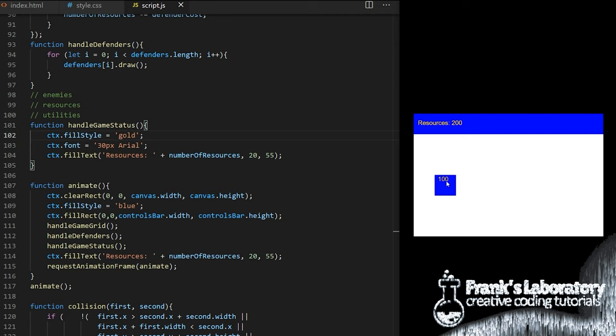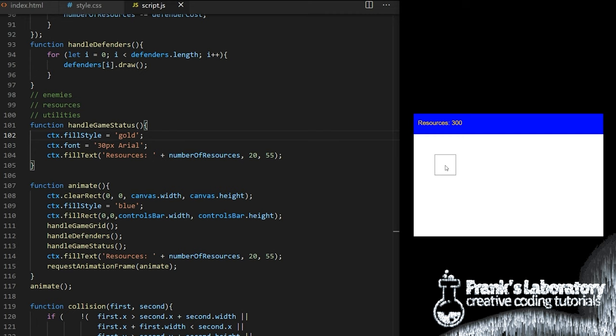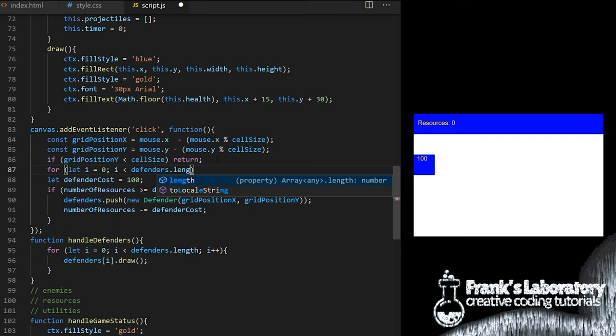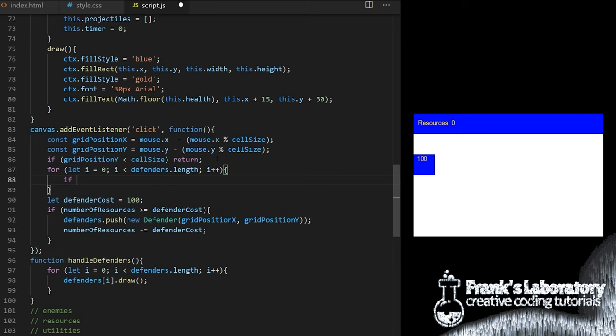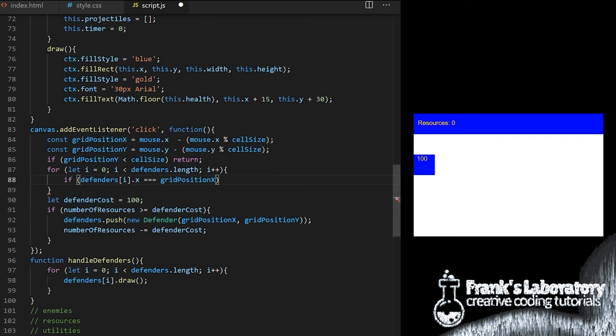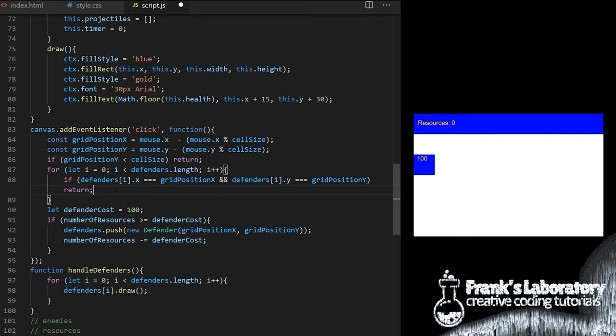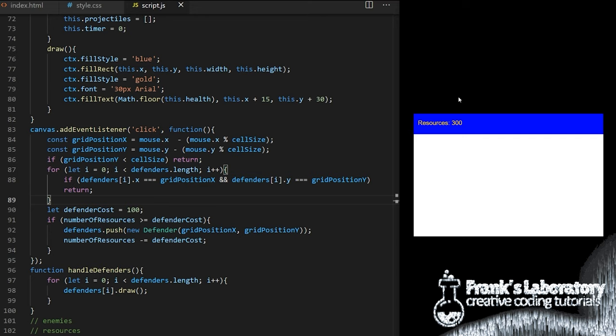We have one problem — if I click three times in the same place, three defenders get placed on top of each other. To prevent it, before pushing a new defender I cycle through the entire defenders array and for each existing defender I check if its x coordinate is the same as gridPositionX and at the same time its y coordinate is the same as gridPositionY. If they match, we know we are trying to place a new defender on top of an existing one, so we use the return keyword to end the function. Now if I click multiple times in the same place the game places only one defender there.